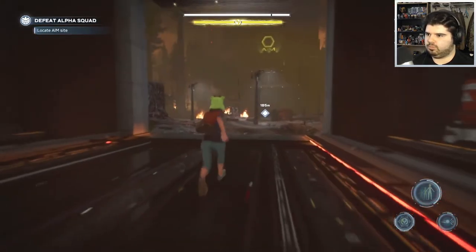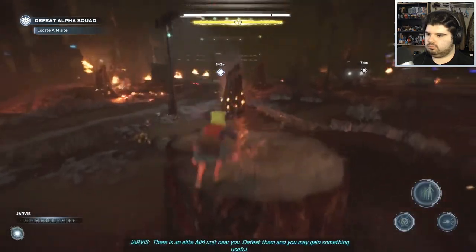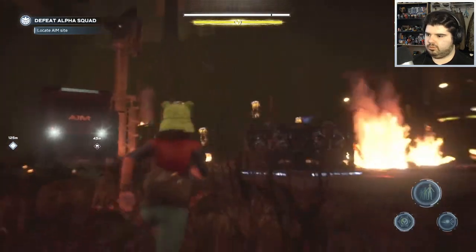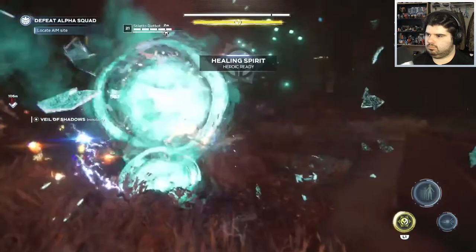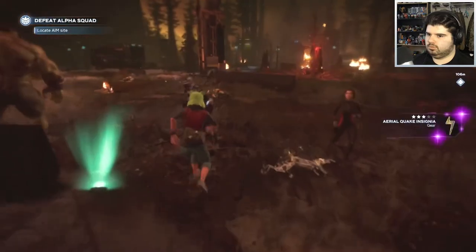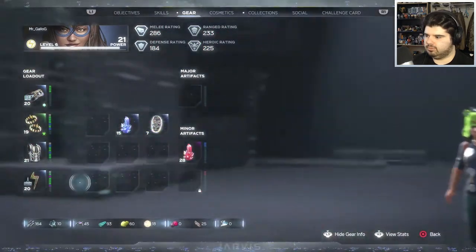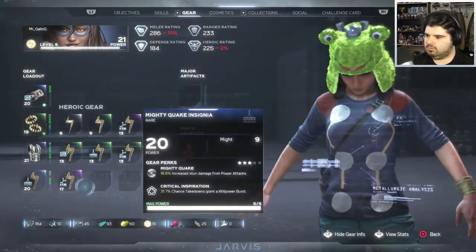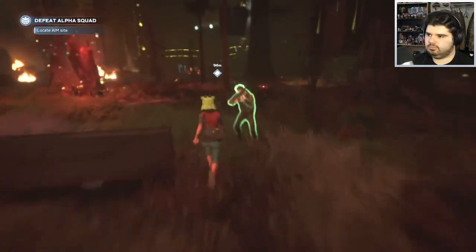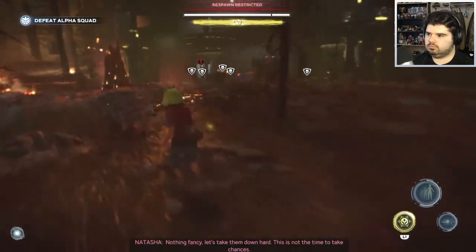Hopefully that's a checkpoint. 'There is an elite AIM unit near you — defeat them and you may gain something useful.' Purple shield — purple insignia only level 17, I can't upgrade it enough. 'There's the team — nothing fancy, let's bring them down hard.'